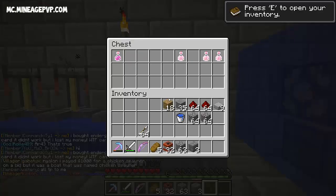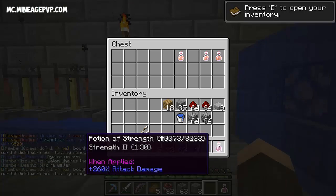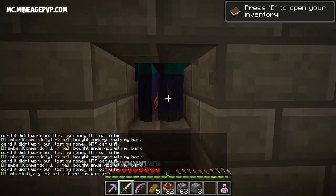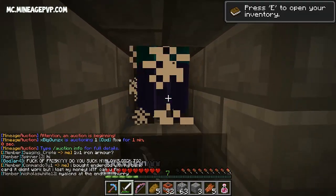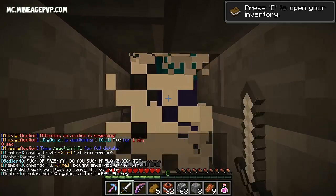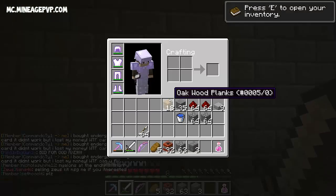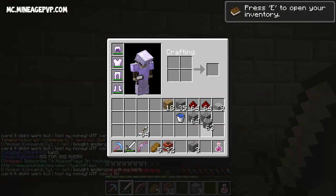I'll show you guys the raid we have planned for this episode — it's actually a pretty cool base on an island. I have a home set there. I think we should bring a strength potion just in case the guys decide to come after us, because last time I was there there were a couple people in the base. First let's kill off these zombies — this spawner is really efficient now. We're already at level eight!